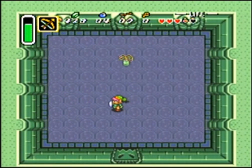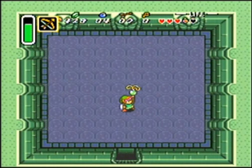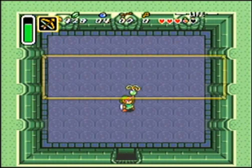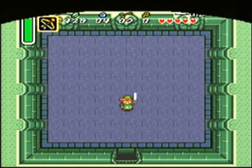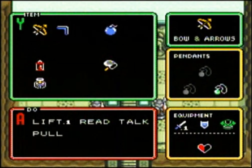We get the Pendant of Courage! That's Zelda music. We're gonna stand there — 'You won the Pendant of Courage, take it to Sahasrahla.' Yay! So in the next episode we'll take that to Sahasrahla. Goodbye and have a wonderful night, see ya!